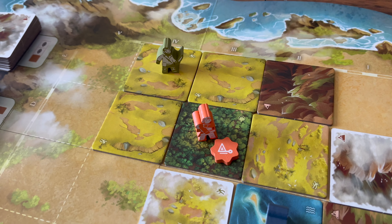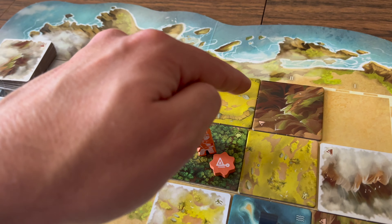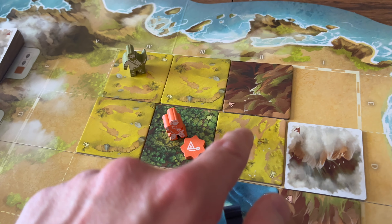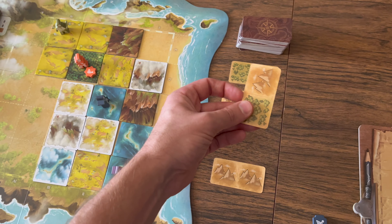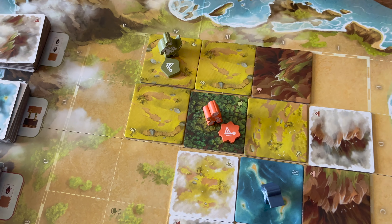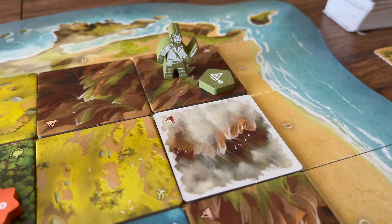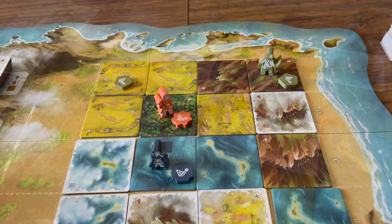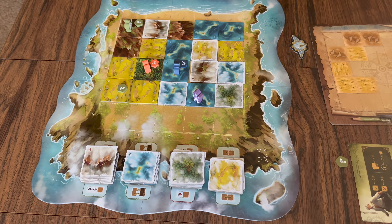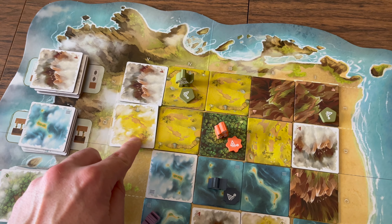If you have not yet performed the map action on your half turn, you can instead perform the claim action. The region refers to orthogonally contiguous groups of terrain tiles of the same type where at least one tile is confirmed — a single confirmed tile also counts as a region. To claim, discard the sketch card you chose that turn and place one of your remaining claim markers on your cartographer's space. Your meeple must be on a confirmed tile. Each region you claim must be a different terrain type, you cannot claim a region someone has already claimed, and each player can only claim a total of three regions. Once a claim marker is placed, it cannot be moved.